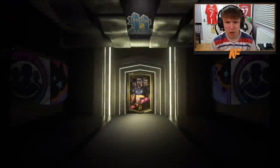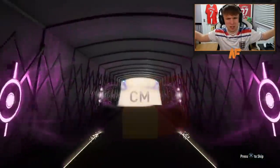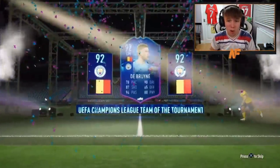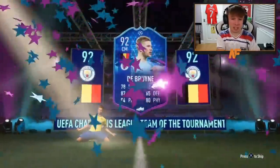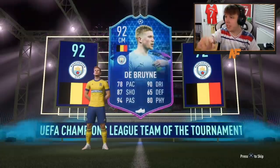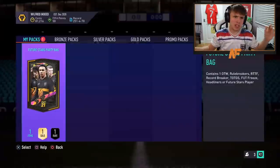Shout out to the man Tomo — here we go, party bag number two. Hopefully we actually get to see a board or walkout this time, because mine didn't allow that, which was not fun. We get to see something — it's a walkout! Team of the Group Stage... De Bruyne! That's good, that's actually solid — 92-rated Team of the Group Stage Kevin De Bruyne. That is a dub, that is a dub!